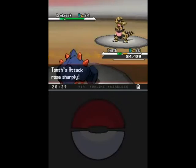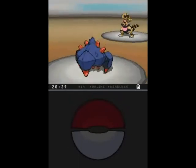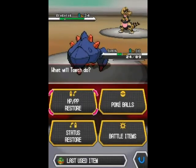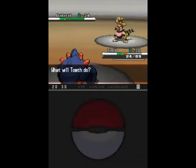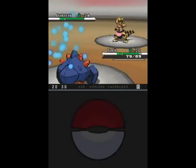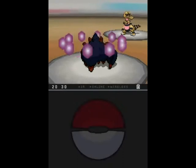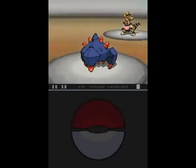Thank you for just erasing your own Intimidate and giving me a plus one. I'm just gonna Iron Defense up and completely negate the confusion — basically totally ignore the chance of confusion doing any damage to me. Because, of course, confusion damage is considered a physical attack to all intents and purposes, although it is typeless. So basically, you are actually hitting yourself, which means your own attack stat and defence stat, including modifiers, are taken into account when it comes to confusion damage.